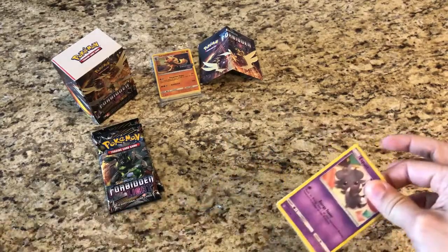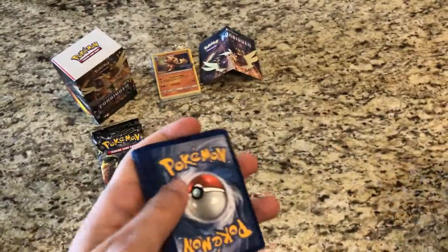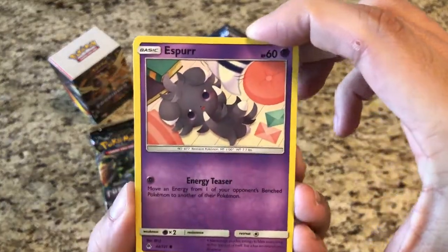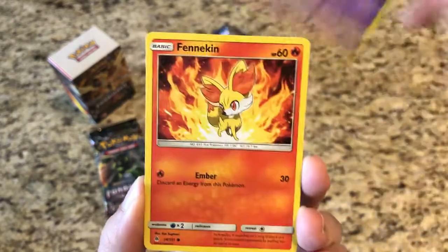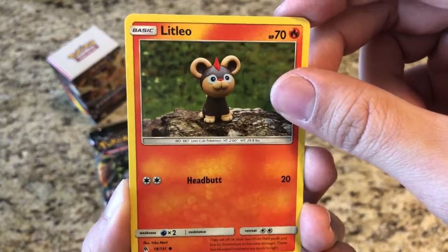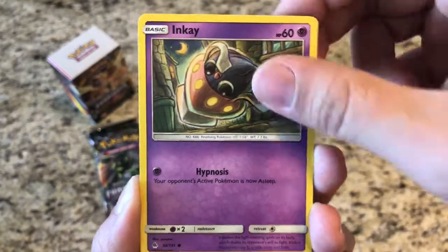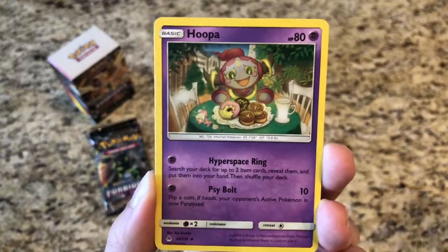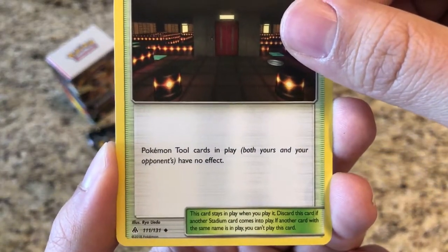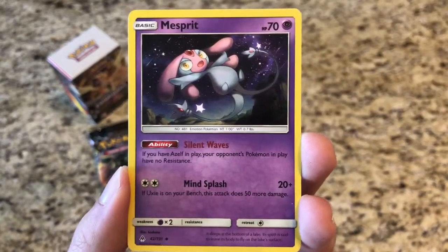This set officially comes out on May 4th, so still about two weeks until it officially comes out. Going a little bit slower here so you guys can have a look at all the awesome artwork. We got Fennekin, Litleo - looks like a little stuffed doll - Furfrou, a Fairy-type energy, Hoopa - very nice looking card - and Lysandre's Lab. Pokemon Tool cards in play, both yours and your opponent's, have no effects. Wow, awesome great stadium card.